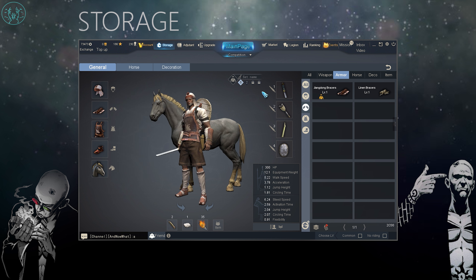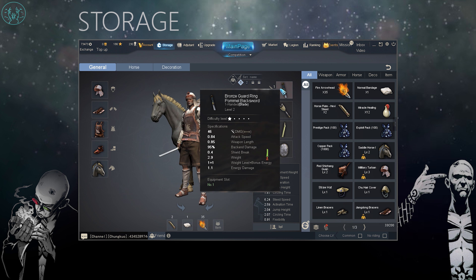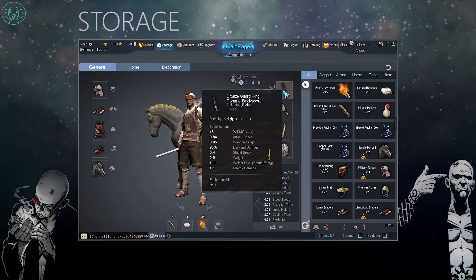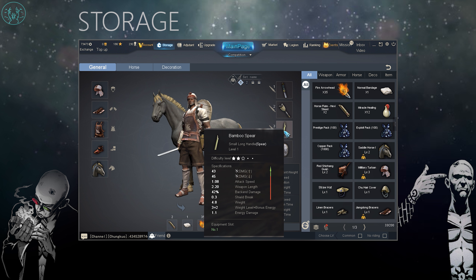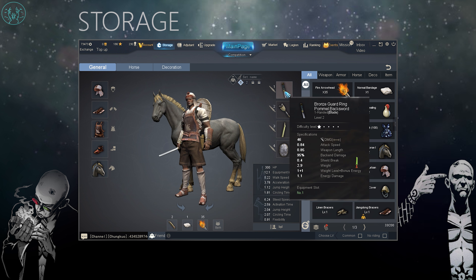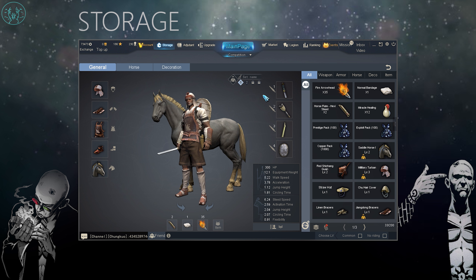Each type of armor has its strengths and weaknesses against different forms of damage, so choosing your weapon and armor correctly in a fight is vital. Armor can have combinations of different types of defense so you can be protected against multiple types of weapons. On the right side you can see the weapon slots — you can carry four weapons into battle, giving you a nice variety of damage types. However, if you use a shield and sword combo, the shield takes up a weapon slot, reducing how many weapon types you can carry. Weapons are broken up into slashing, crushing, and piercing damage and have stats including attack speed, weapon length, backswing damage, shield break value, and weight.